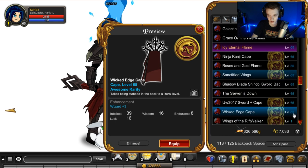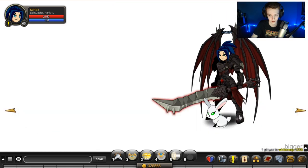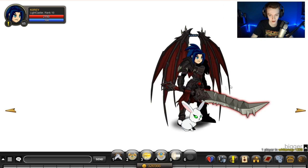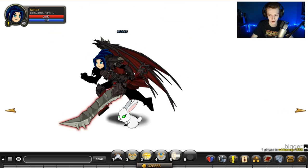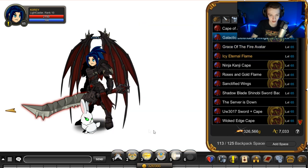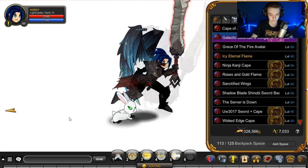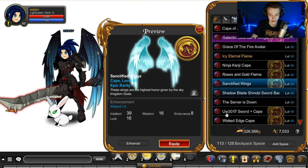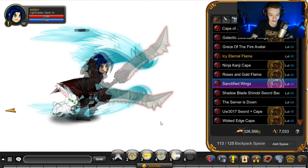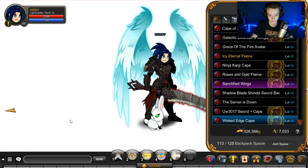Wings of the Rift Walker — there they are. You can't really see the whole thing at first but there it is. There's a running animation on the wings — I actually really care about running animations. That's why I'm normally wearing things that aren't wings, because most wings have a very weird running animation. These go straight sideways, which is odd.